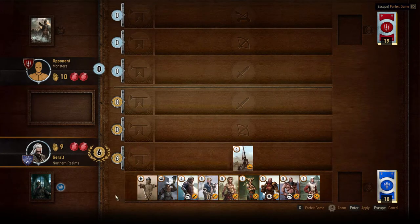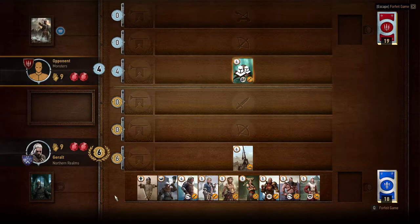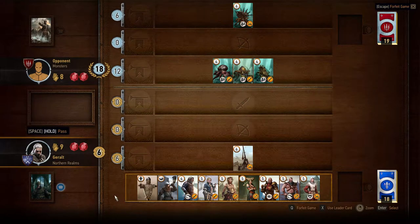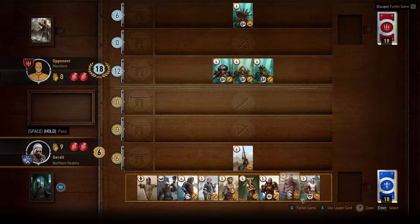Let's go front row, then back row — oh, this is a nasty card here. Watch what this does. My gosh, look at that! She plays one card but all these cards get pulled out of her deck. That doesn't sound fair. How am I supposed to beat that?